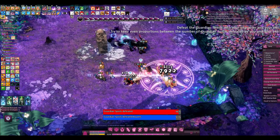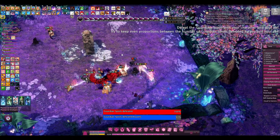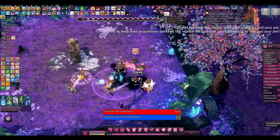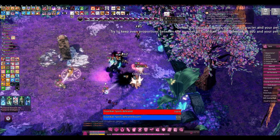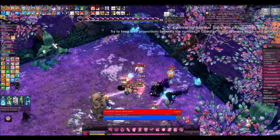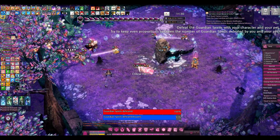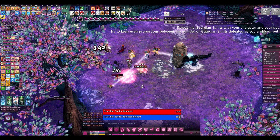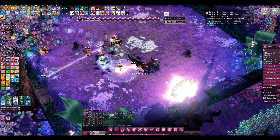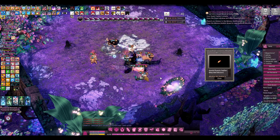If you fail to keep the two bars close enough — I'm thinking about 15 to 20% based on my experience is the maximum you can afford to get them apart — if they get too far apart, you get cursed. This curse motif comes up a lot in the Four Seasons version of Magmel. There are various effects ranging from movement speed reduction to taking damage, to the most annoying one, which is that your controls invert.